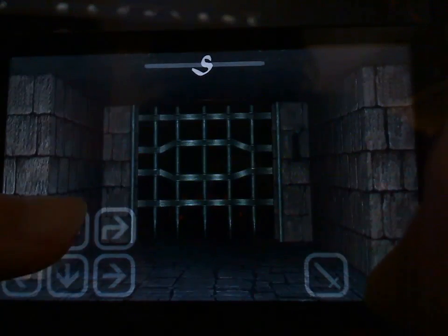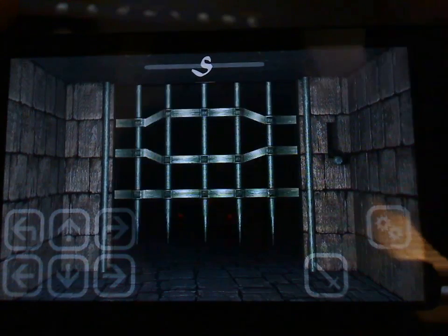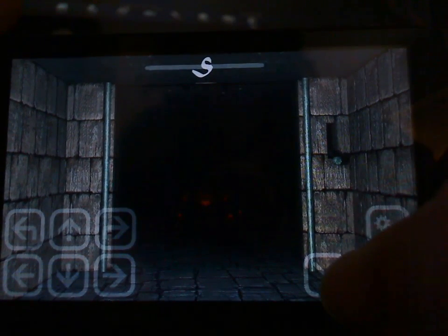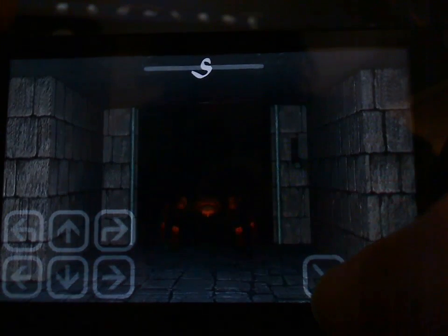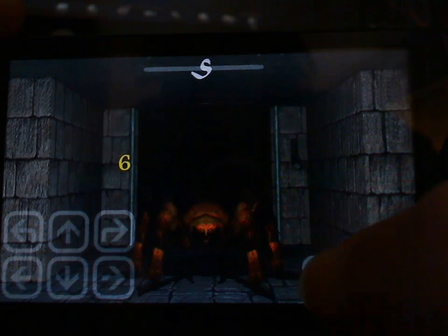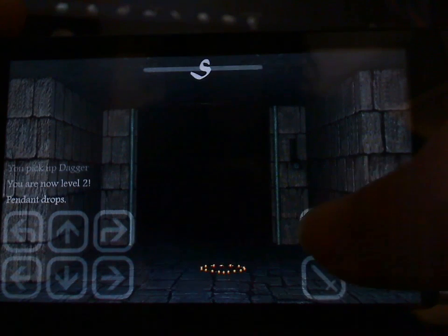Now I've got a little sword icon at the bottom. There's a little enemy behind this gate. I'll open it and get ready to bash in with my dagger. I'm going to smash and move back — always a good tactic. You smash them and then dodge and run away before they get a chance to hit you.